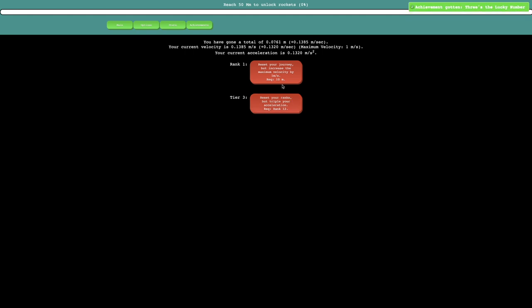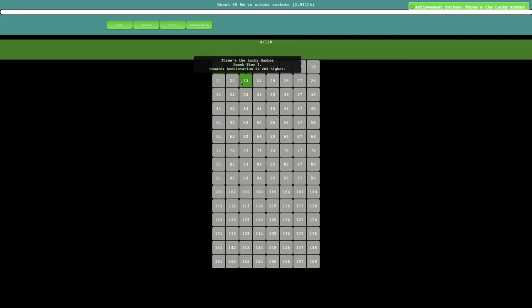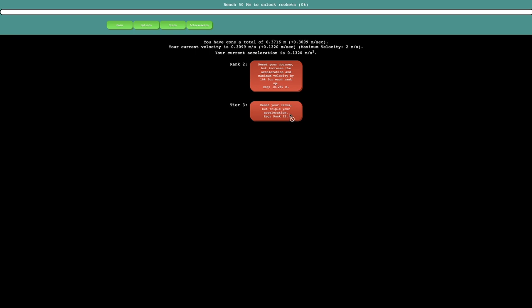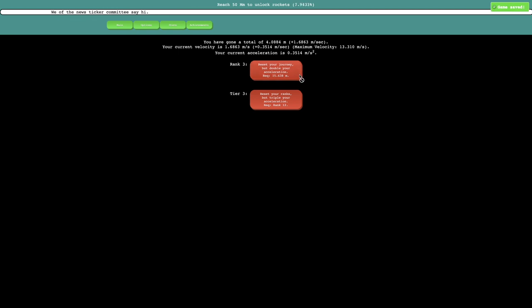The next prestige makes the rank requirement formula 10% slower for each tier up — that's like 30% slower cost scaling. Achievement unlocked: '3 is the Lucky Number' — reach tier 3, acceleration is 20% higher. Then: reset your ranks but triple your acceleration, requires rank 12. This is only 10.2 or 10.3 meters. I might unlock rockets here, since 50 megameters shouldn't be too bad if the cost scaling isn't all that bad. This is just 39. I think this is where things start to become overpowered — that took like 3 seconds, and this one is even faster.